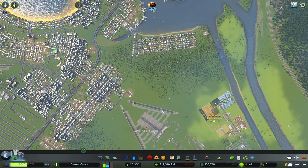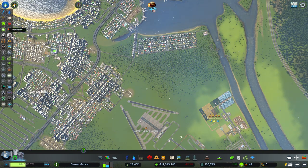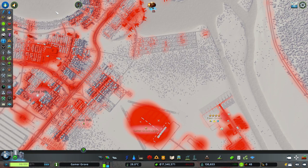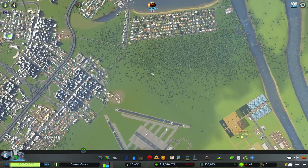Don't want to get too close to the airport because we want to avoid that noise pollution as much as possible. So probably the closest we're going to want to get is somewhere like this. So this area here is where we're going to be adding in some more residential zoning.